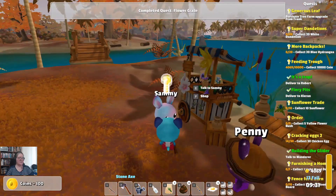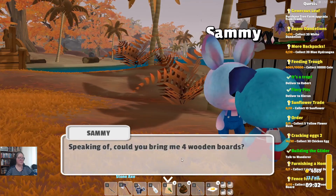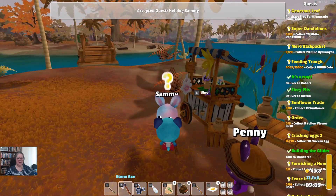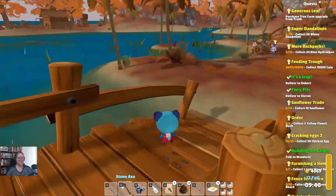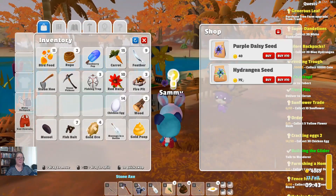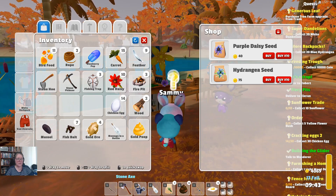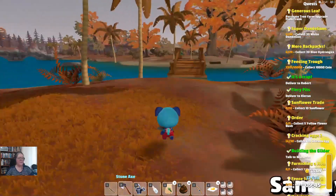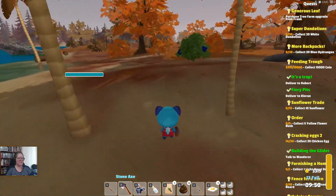Thanks for that chest — now I have somewhere to put the flowers till I can sell them. Could you bring me four wooden boards? I forgot to see what she was selling. Is that blue hydrangeas? They look like blue hydrangeas — I hope they're blue hydrangeas. I could be sad if they're not, I have a mission for those.